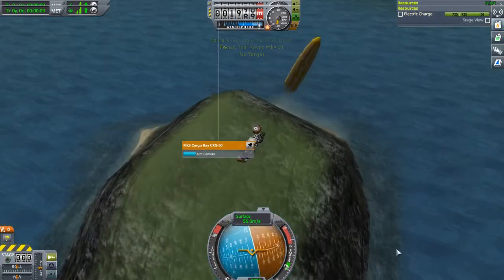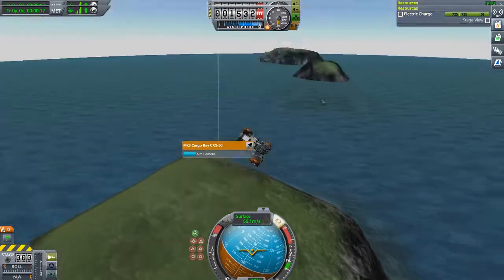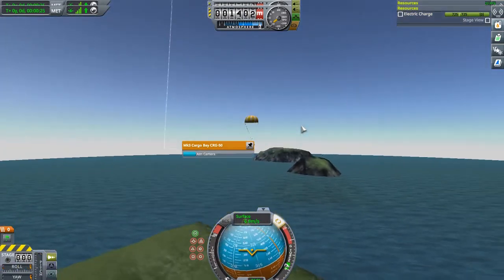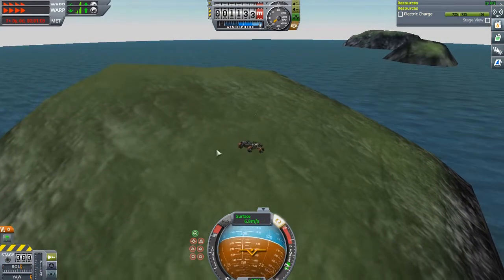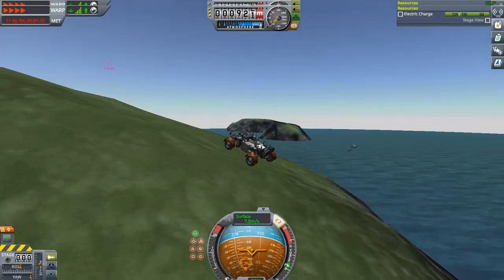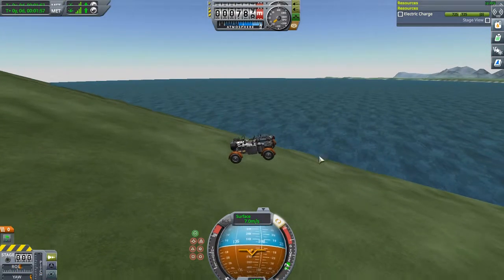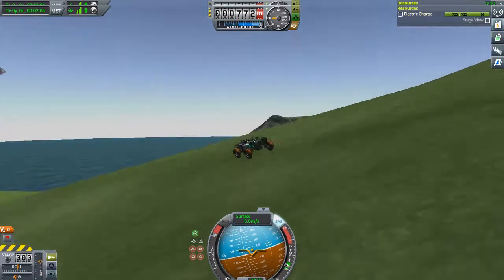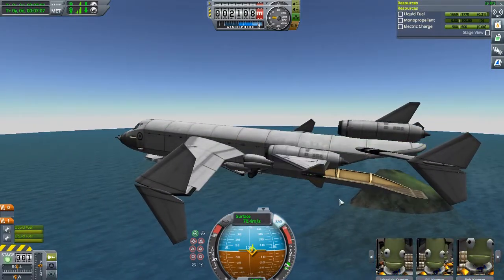Switch over. Parachute. We don't have an SAS on this thing really, so will we be able to slow down enough for landing? How's the airplane? There is no SAS or reaction wheels on this craft, hence why it is just kind of dangling on its way down. Excellent, we have landed! Let's switch to the craft, pick up the gears, close the door — it actually went quite smoothly.